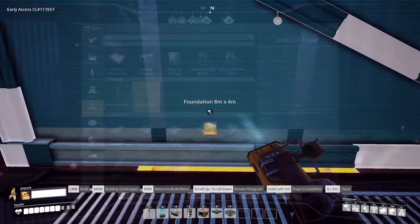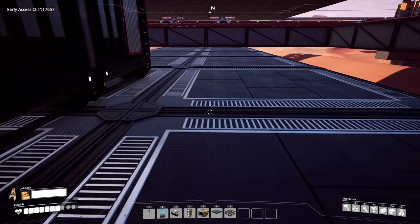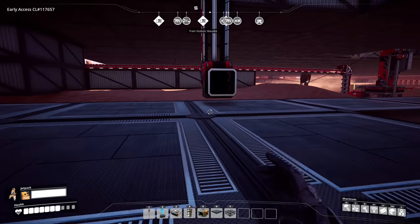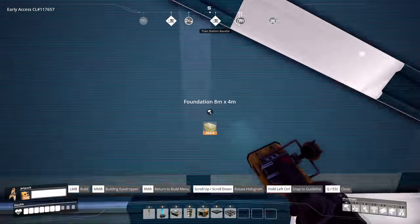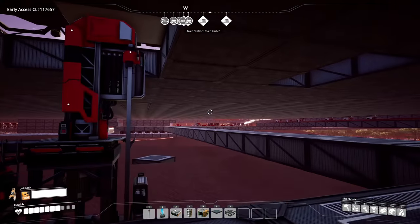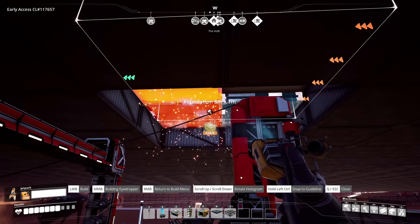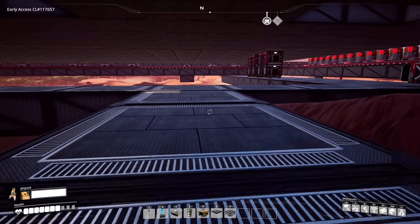We're going to dub these the crystal quartz containers. We're doubling up the belts for maximum transportation speed. I want enough room behind to bring all the belts in and enough room in front for everything else. We're going to run things this way because we'll have to open up these columns on this side as well.